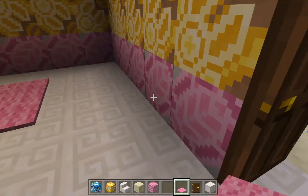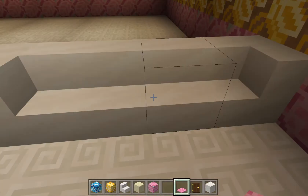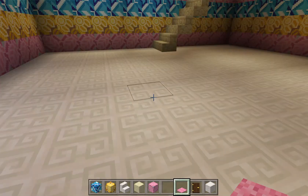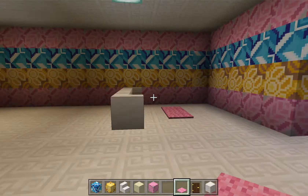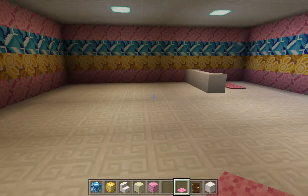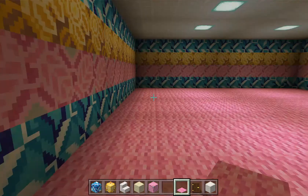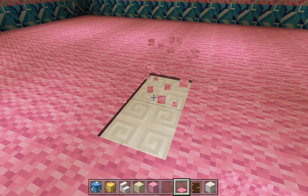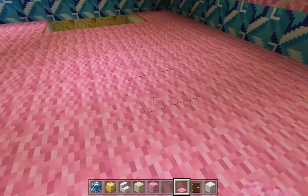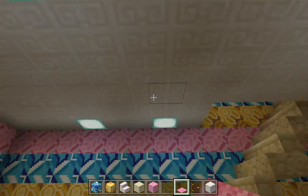We're just going to be building this today and I'm going to give you a little tour first. I haven't decorated at all except for this - there's a little rug here and a sofa, and that's going to be the living room. I do not know how to build a TV, so wish me luck when I come to that. Since it's a beach house, I've got a nice floor, a sandstone staircase, and carpets over it. For the lights I've got sea lanterns all over here.